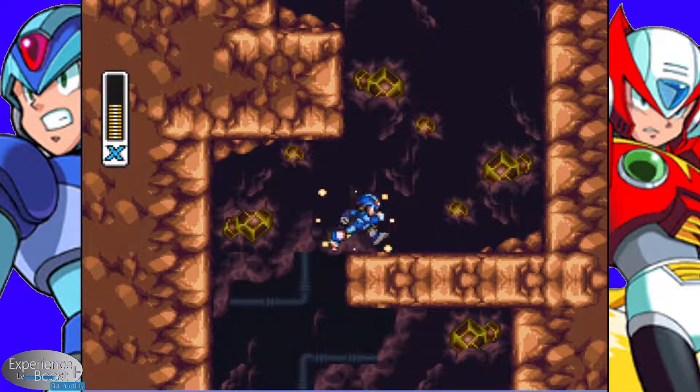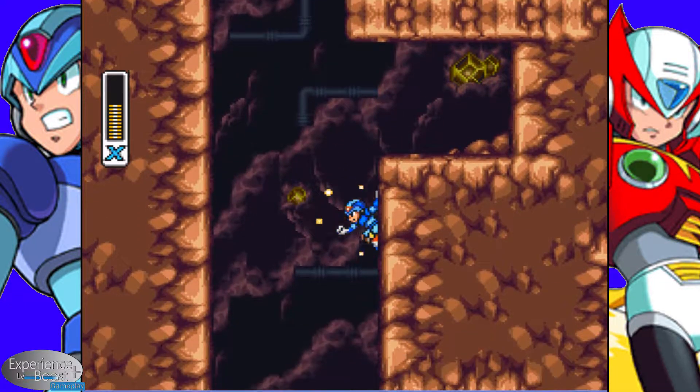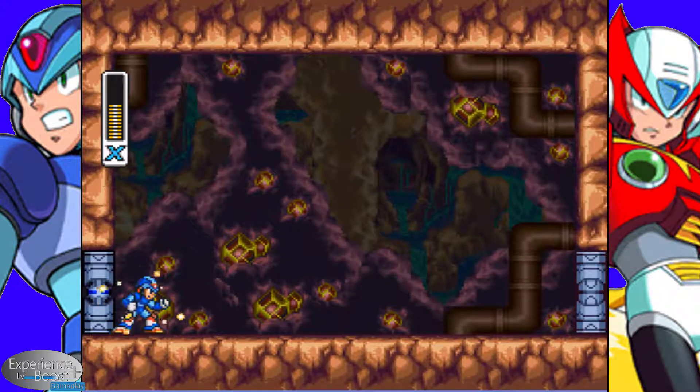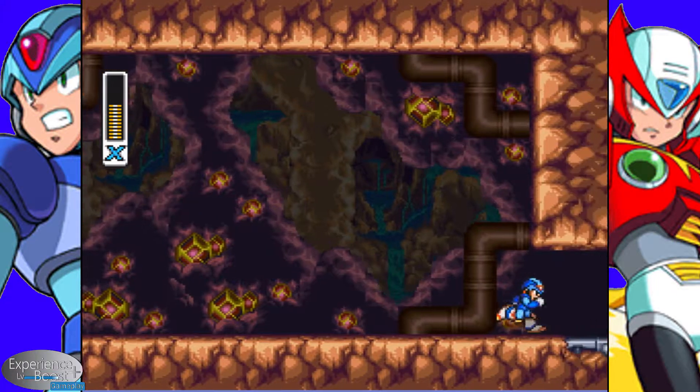These spiders function similar to the boss from the first tutorial level, where you have to attack them before or after their own attack. And with this, we have another one of those sub-boss rooms — this is where Bit and Byte can show up. This time they did not show up, so we'll go ahead and continue on.